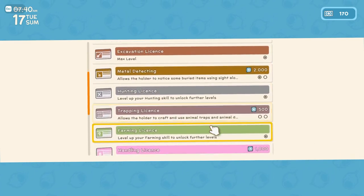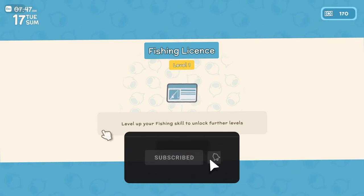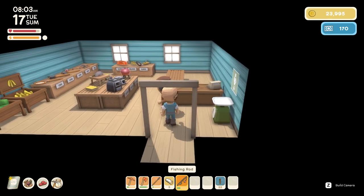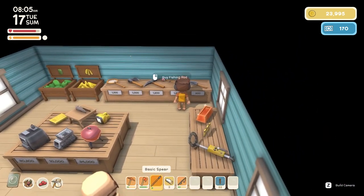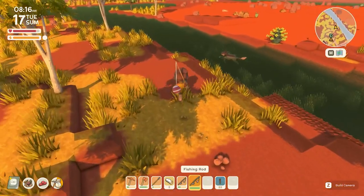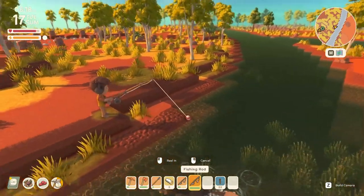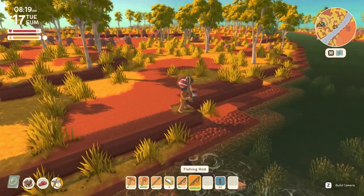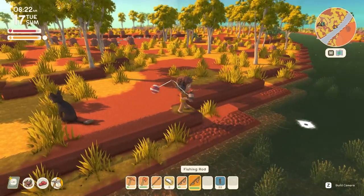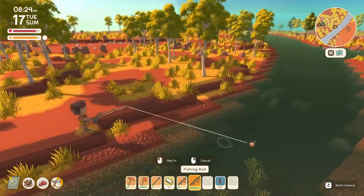Now let's get into the guide itself. How does fishing work? Once you have obtained the fishing license from Vledge, you can go to John's tent or shop depending on how far you are in the game, and buy the fishing rod. Then go to the nearest water source, look for some fish, and cast your line by left clicking. If you want to cast further, hold left click to charge it and throw it further depending on how long you charge it.